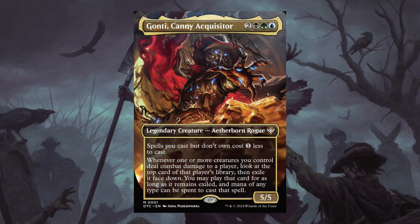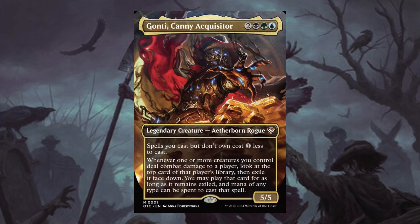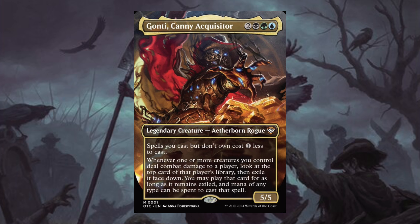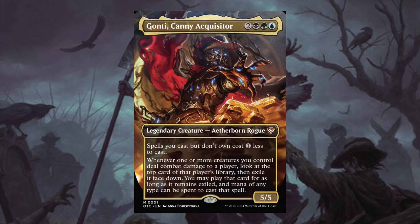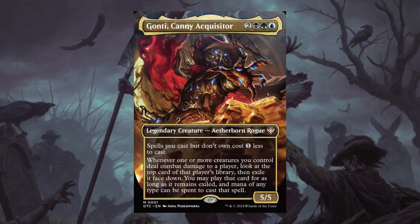Next we have Honest Rustin — one black green, Legendary Creature Human Warlock. When Honest Rustin enters the battlefield, return target creature card from your graveyard to your hand. Creature spells you cast cost one less to cast. Honest Rustin is pretty great. I haven't really built a Golgari-themed deck, but I could see this going in a ton of different decks that have black and especially green, because green has all those big creatures you want to discount.